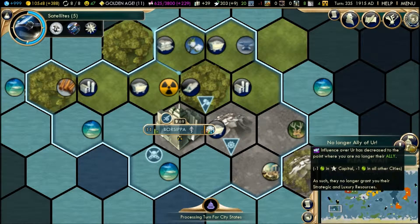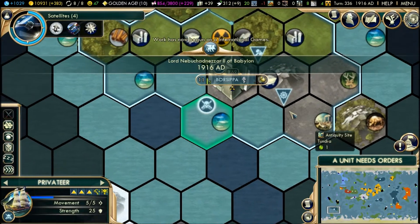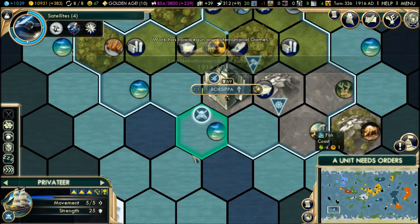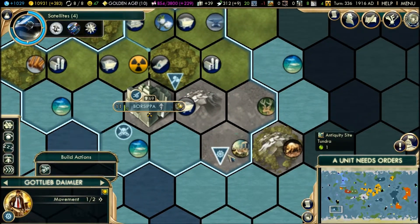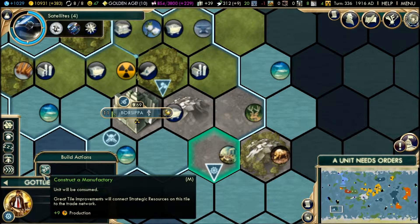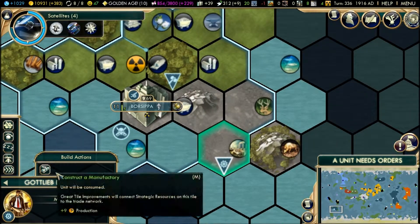No longer ally of Ur — that's all right, minus one. Privateers back to full health, so stay there. Plus nine production for the city — booyah!